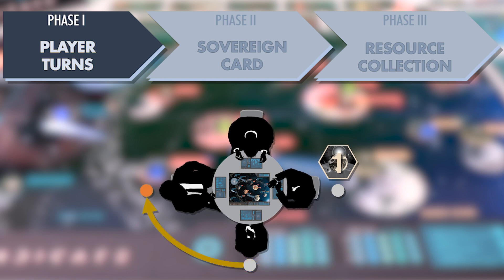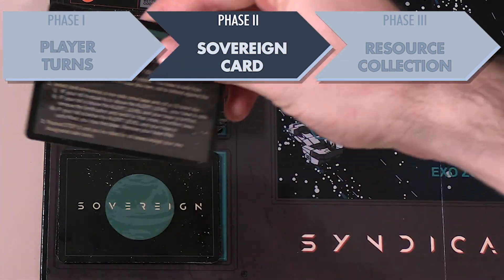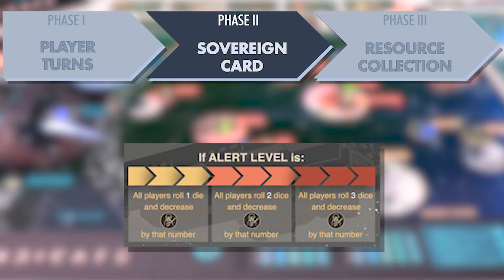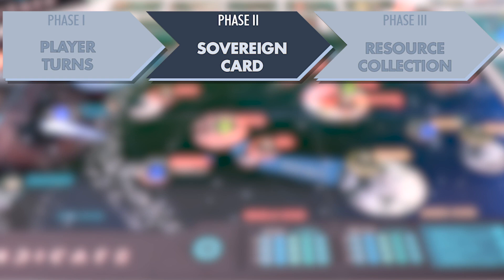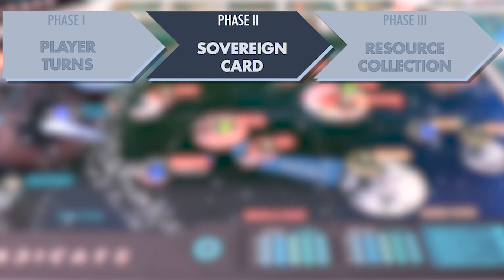The player turn phase continues until all players have acted and the last player ends their turn, then the round moves into the sovereign card phase. Draw the top sovereign card and read it to all players. Sovereign cards are for the most part punishments that have a dynamic severity linked to the alert level. After the sovereign card is drawn, players have an option to bribe themselves out of the punishment by paying political capital or by playing the pardon card.